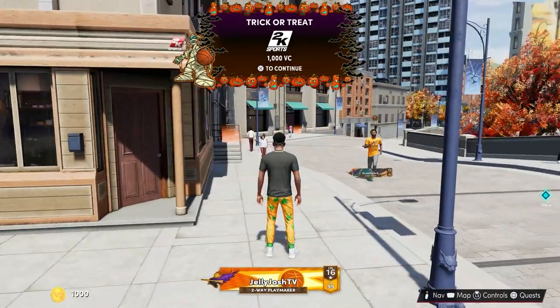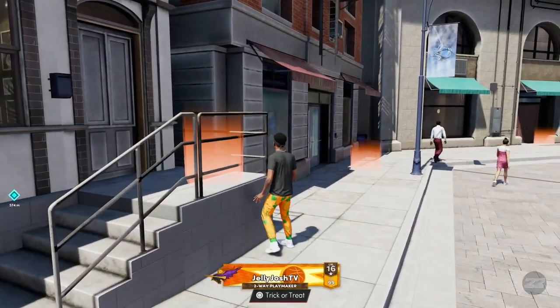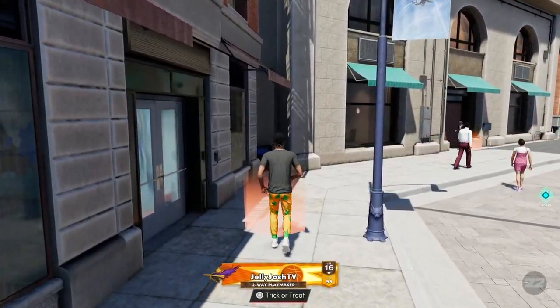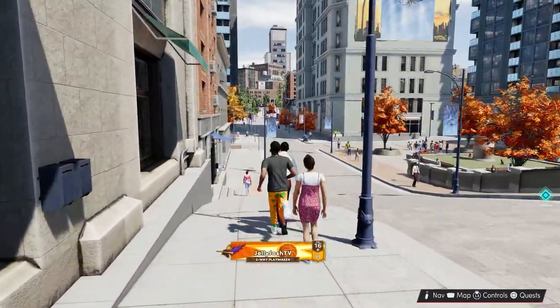Here we get reward number six. Number seven is right ahead on the stairs. Eight is right next to it. Here's number nine in the Wildcats area, and then number ten is right here.